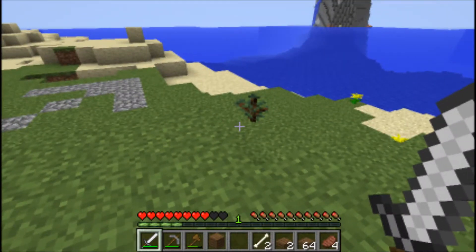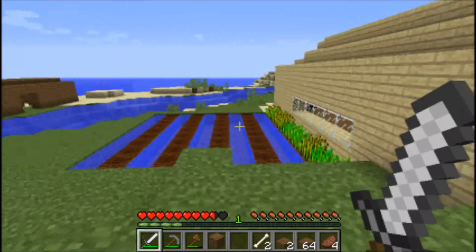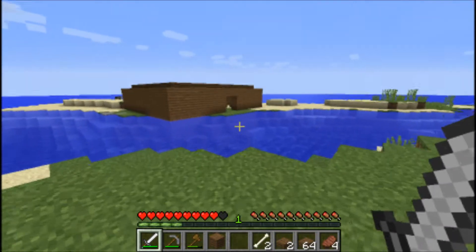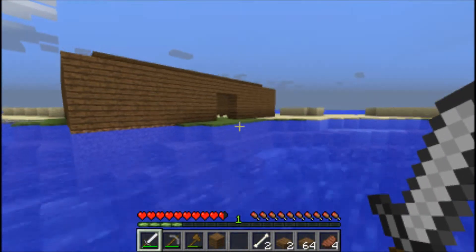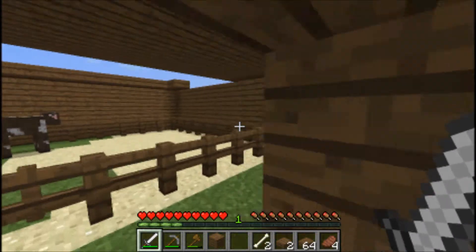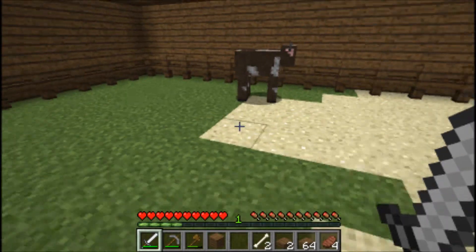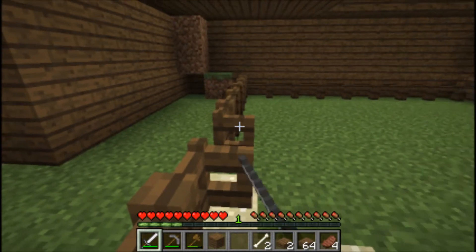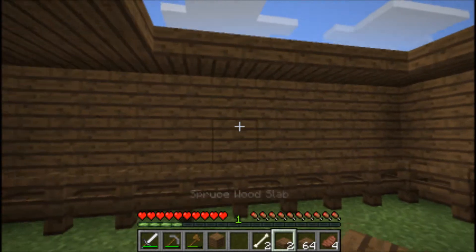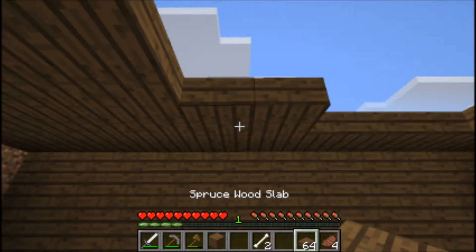Today what we're going to be doing - as you can see I've planted three spruce trees because I don't want to go all the way that way. Our wheat farm is starting to grow a little bit, but we're going to go ahead and finish off this little cow house over here. I can get the cows in here. I'm going to go inside - I've already gotten one because he walked in there. I'm going to finish off this roof using the slabs we just made.